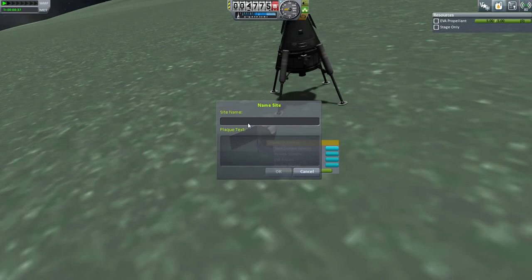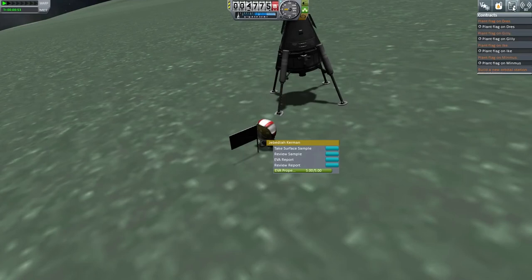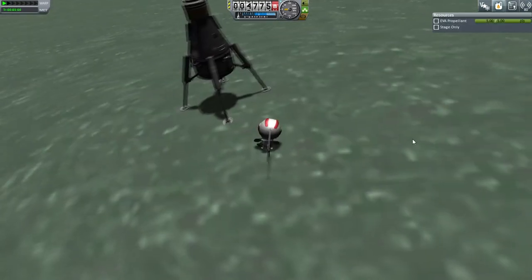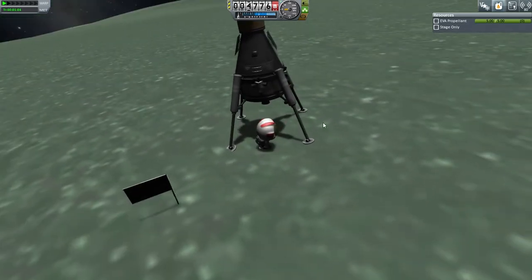Jeb on the Highlands, Minmus. And we'll say contract fulfilled. Let's double check to make sure that's true. Yep, plant a flag on Minmus fulfilled. So let's get Jeb back into the pod for now.